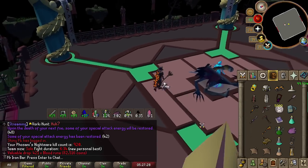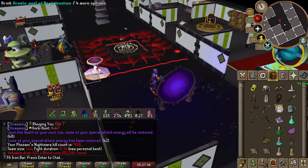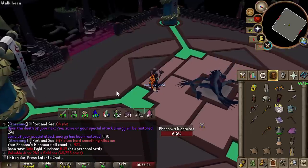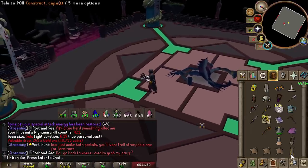New PB! 6:34. I went with it — I was two-shotting the pillars on phase one with the shadow, so I figured we full commit to the scythe. I PB'd again, back-to-back. The RNG's insane.